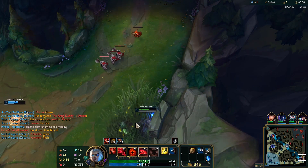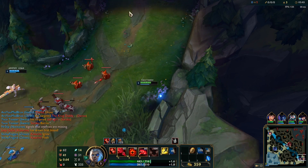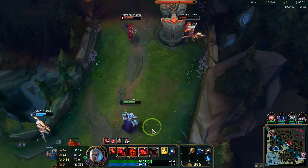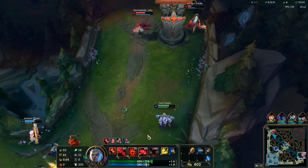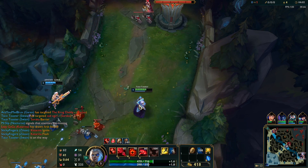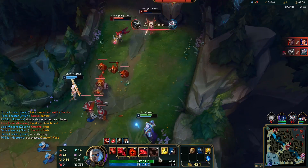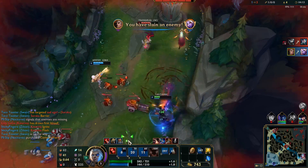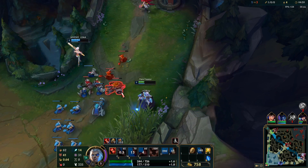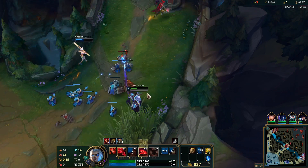Rengar is topside so we can play aggressive here. Get a relic stack - I just want to flash at the Soraka. Caitlyn's playing smart, denying minions and XP. Oh, that's that Swain damage. Rengar could have had the chance to rotate over so I can max E.